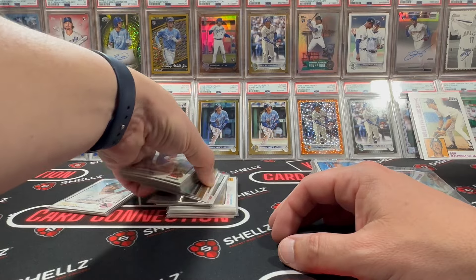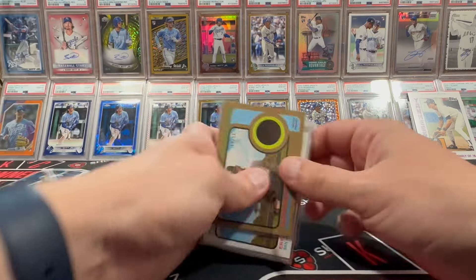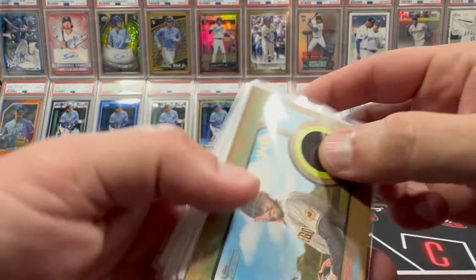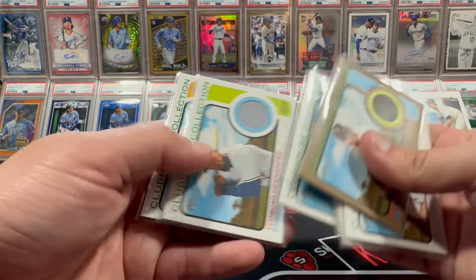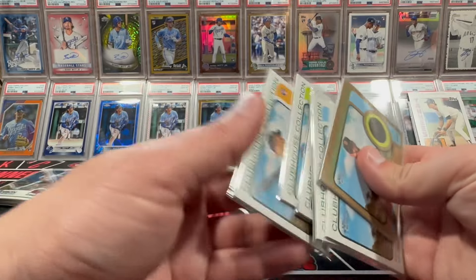Then we had seven relics. One gold — the one gold being a Joe Musgrove. We also had Hosmer, Eloy, Matt, Cunia, Teoscar, and Julio. So that's a nice one — a couple of nice ones in there with Cunia and Julio.